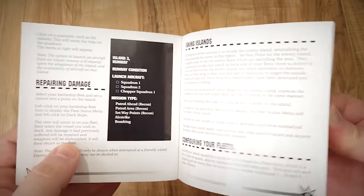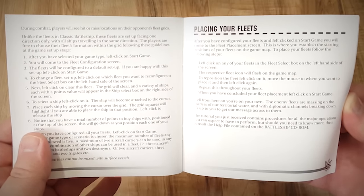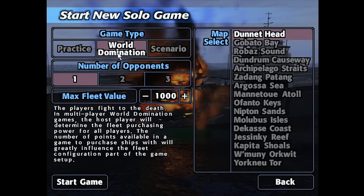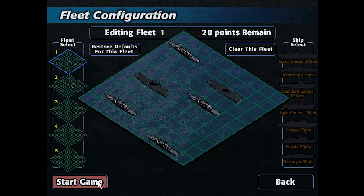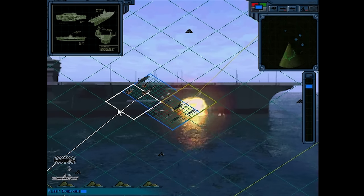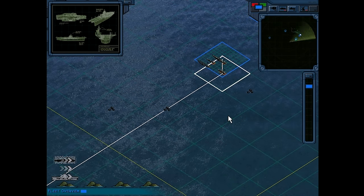It didn't matter that the AI was predictable, the full motion video was super compressed, and gameplay was boring after a game or two. Battleship for the PC was one of those games that fueled my imagination for the rest of the day. But remember that large manual and those extraneous game modes? It turns out there was a ton more to this version of Battleship. Back then I didn't bother with these extra modes because they confused me — and now I still wouldn't bother, because they're just not very well implemented. They're mostly just there to fill up space.